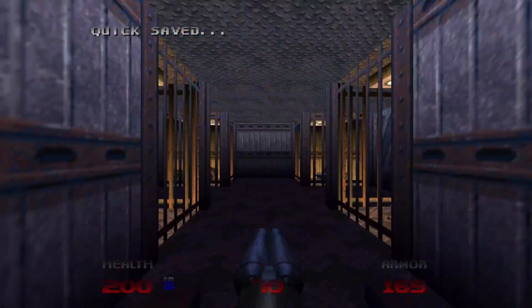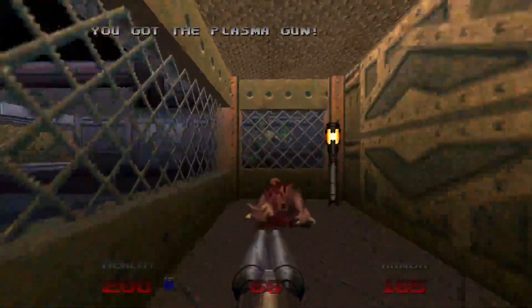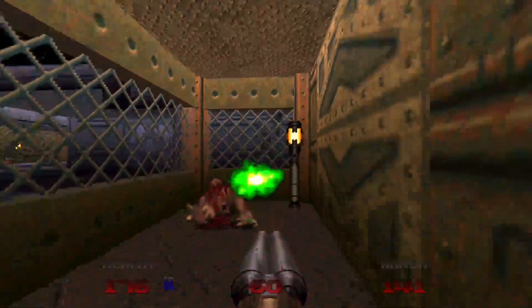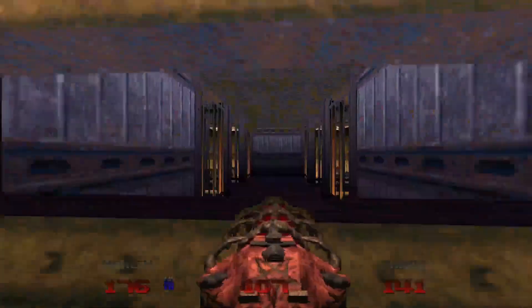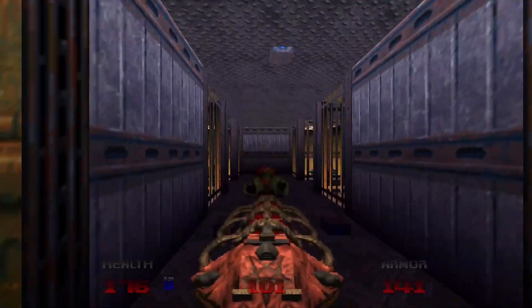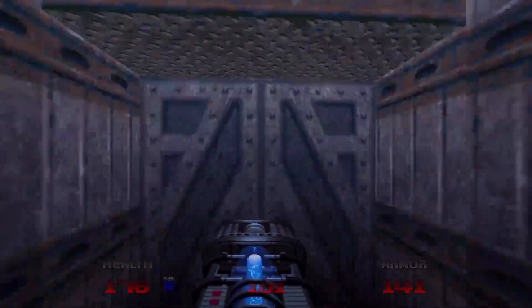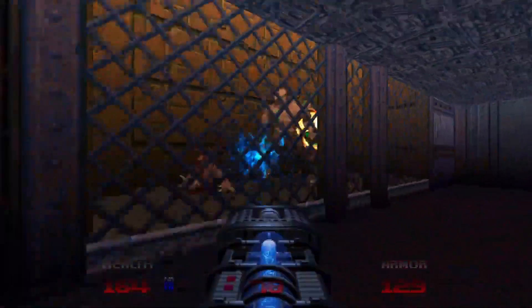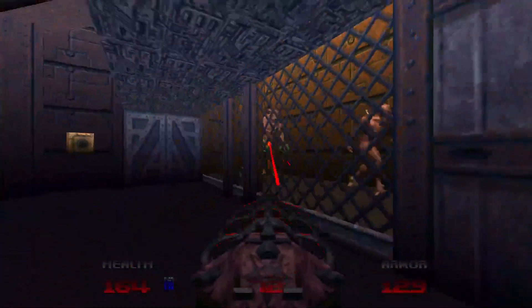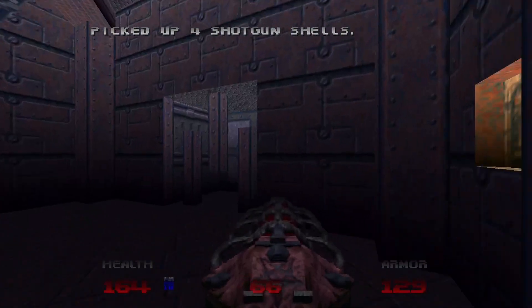Going to quick save it. Go through this blue door, and here we can find our plasma gun — it's the first time we can find it in the game. Although it's kind of made redundant due to the fact that we have the Unmaker — I remember what it's called now — because they both take the same type of ammo. I never really got to use the plasma much in this game because of the Unmaker. The Unmaker is definitely superior, especially when you upgrade it. They upgrade by demon keys, and there's more than one demon key, so you can upgrade it up to three times.